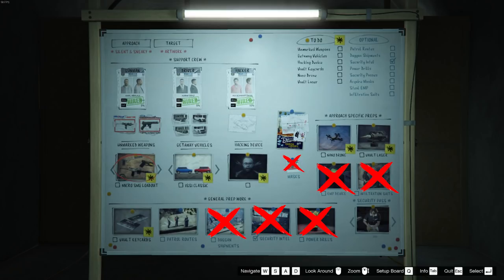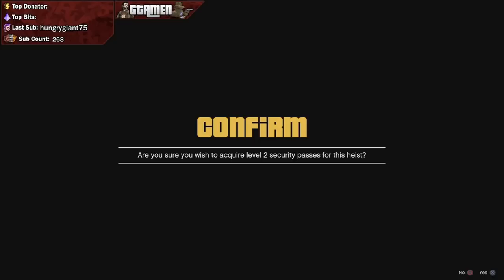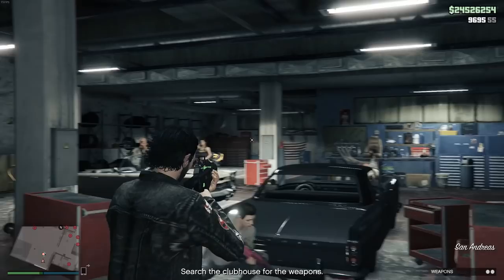With the correct loot acquired and the crew set, it's time for some prep missions. On your screen you can see an overview of the missions you should and shouldn't do. The patrol mission is optional, especially if you've done the heist a few times already — however, it only takes about 5 minutes and reveals all guard locations inside the casino, which is very useful. For the security passes, make sure to select the right one — pay attention to the correct image and the confirmation screen asking for level 2 security passes. Without these passes, you will make your life much more difficult than it needs to be.